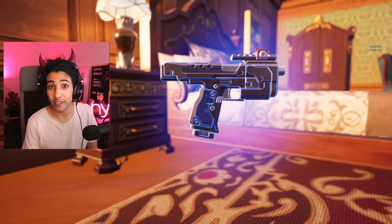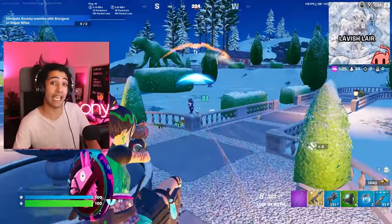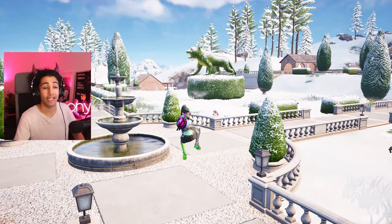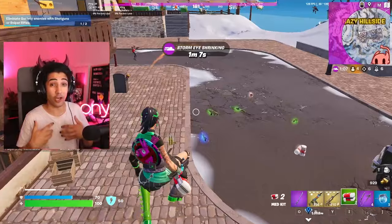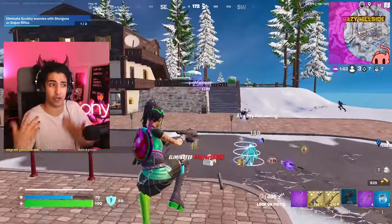The Lock-On Pistol has been unvaulted in Fortnite Chapter 5 Season 1, making it the only hitscan item on the entire map. In today's video, I'm going to be getting this gun, giving you guys some gameplay with it, telling you everything about the item, as well as trying to get a win.